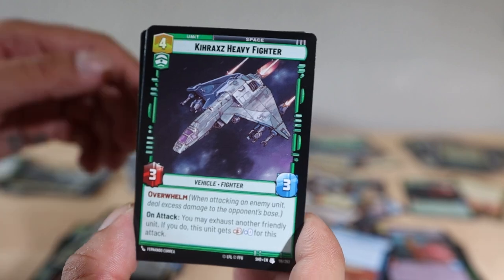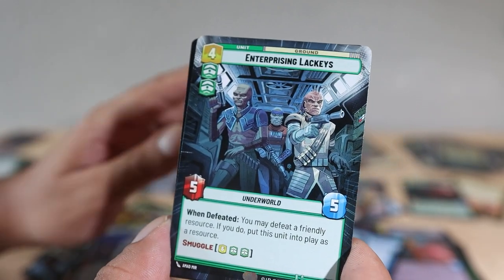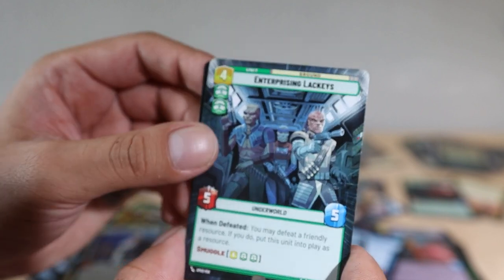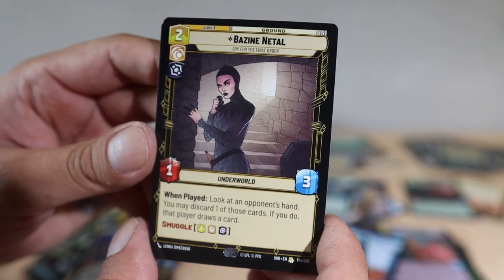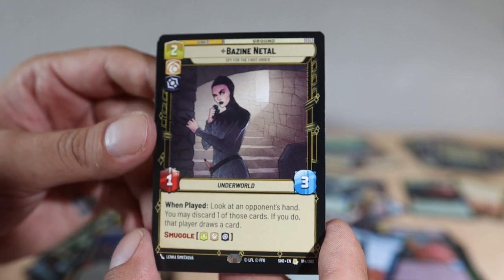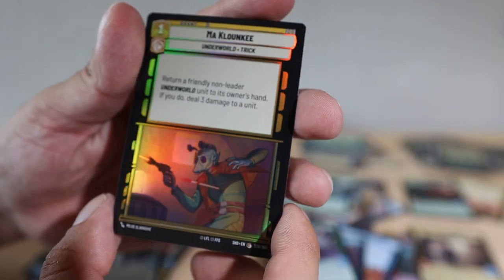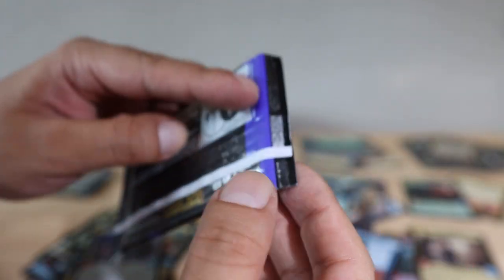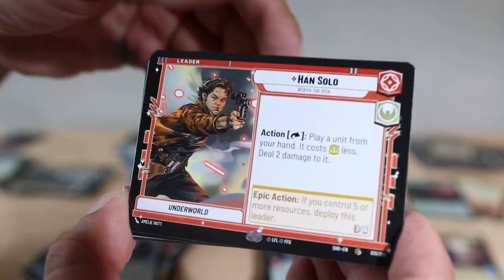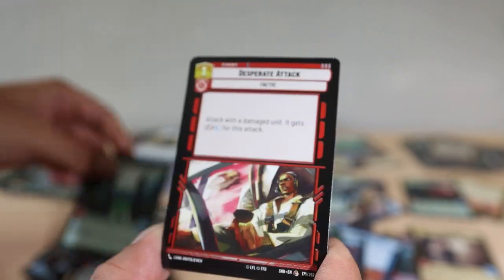Another rare — and it's Bazine Netal! I don't know this character at all, I am going to have to look her up for sure. She looks like she's from the underworld. That is so cool. We've pulled so many different Moth variants — we can build a deck around that now. Han Solo as our leader card. Navarro City, Outland Tie Vanguard, Desperate Attack.